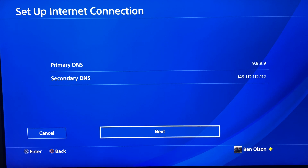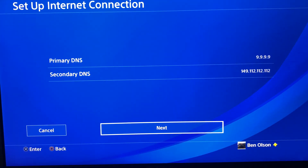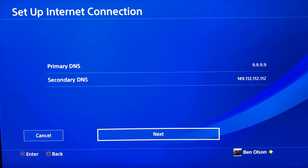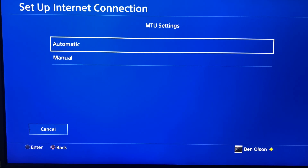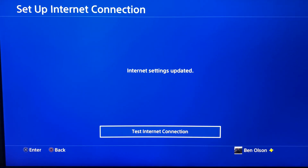Here's another DNS to try: the Primary is 9.9.9.9, and the Secondary is 149.112.112.112. Once you get that in, click Next, Automatic, Do Not Use, then Test.